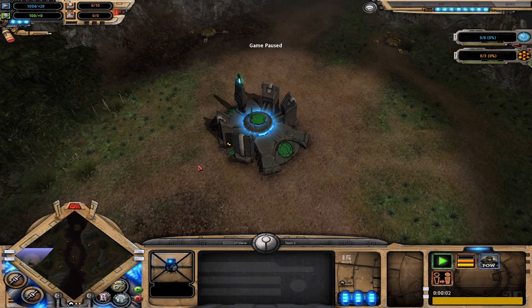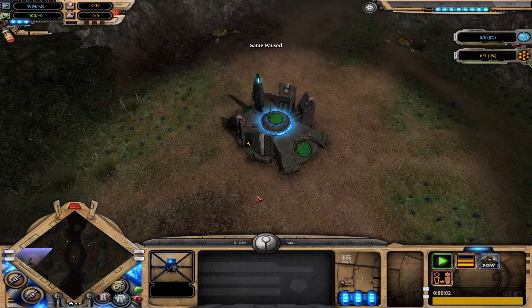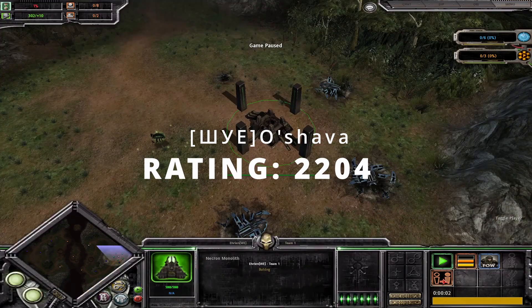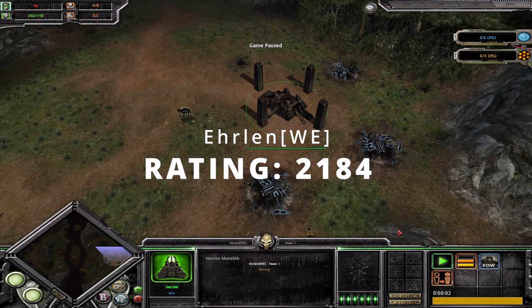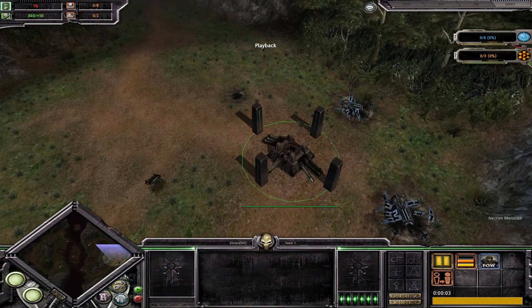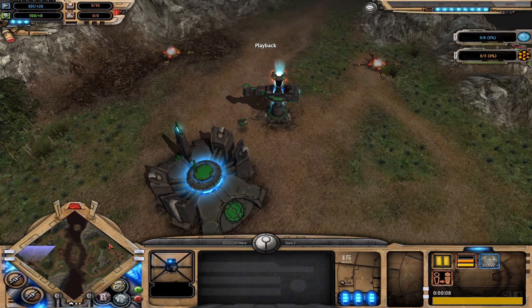What's up guys, it's Jakus back with another 1v1 video. Today's video we're looking at a different map called Frasier's Demise. On the left side we have Oshava as Tau and on the right side Erlen as Necrons. Let's go ahead and play this game, fog of war is off.